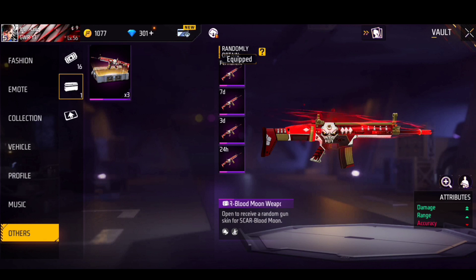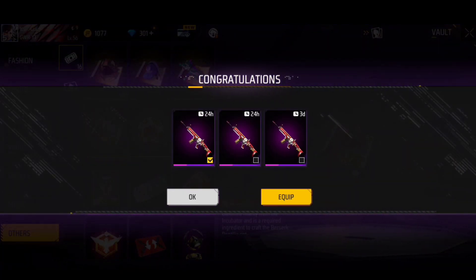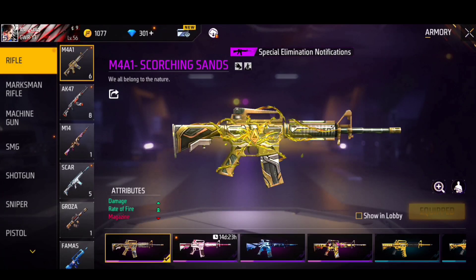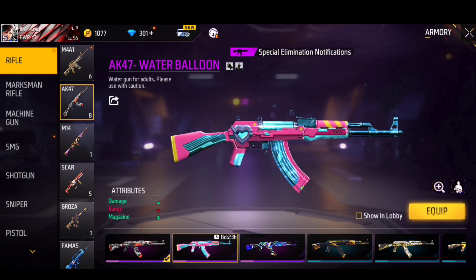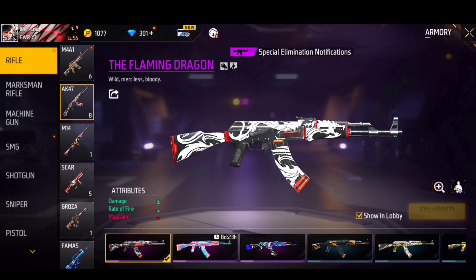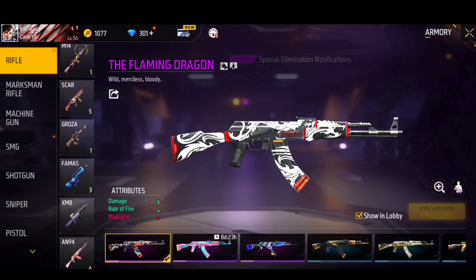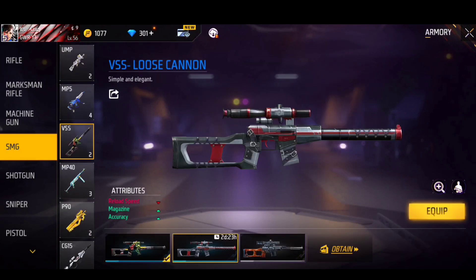Let's see — we don't have any skin from Blood Moons on this account. We don't have a Scar on this account. The Scar is still not good. We don't have any skin — ever since, we don't have any skin from Blood Moons. The next item is the Flaming Dragon. Then M4A1 — it has 14 days but it has a better gun skin, so it doesn't need it. The next thing is VSS with a better gun skin, and it doesn't need to use MP40.